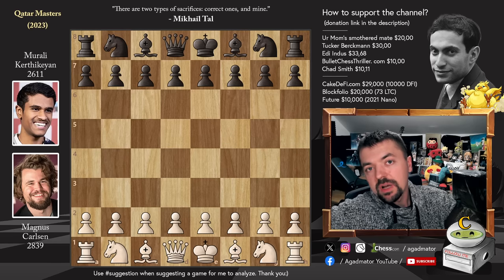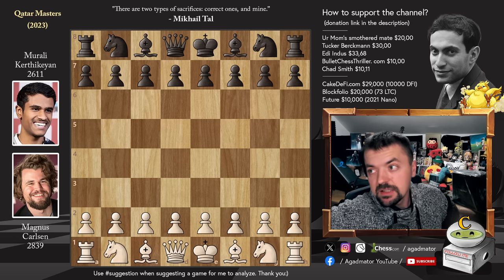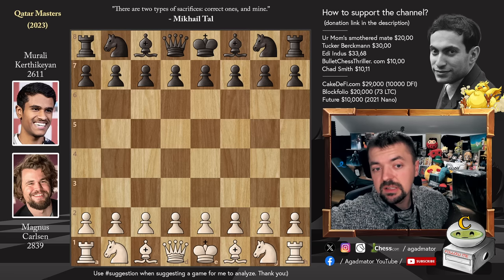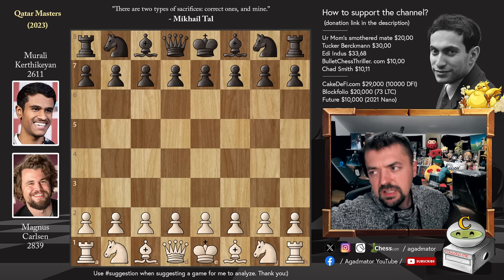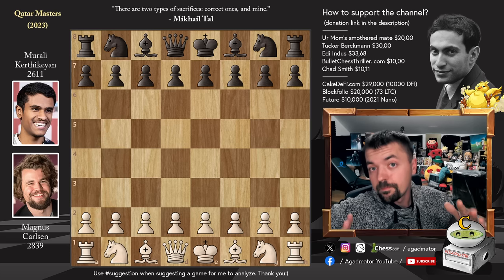Hello everyone and welcome to round 7 of this year's Qatar Masters. We have a very nice game between Magnus Carlsen and Murli Kartekin. We've had Murli a couple of times on the channel already. In 2019 he played a game that I named the greatest queen sacrifice of 2019 - reminiscent of the old queen captures on f6 by the great Rashid Nejmedinov. First link in the description below, do check it out.